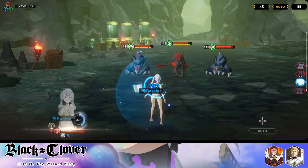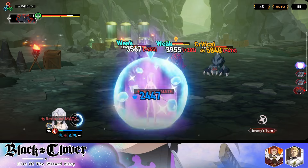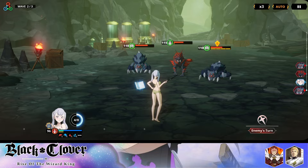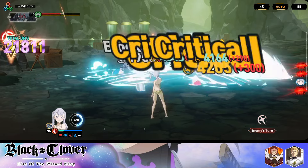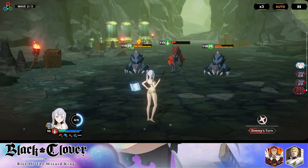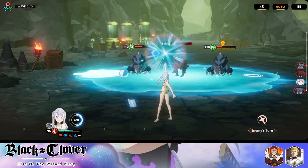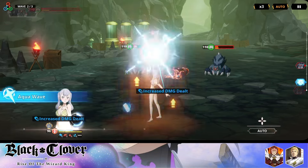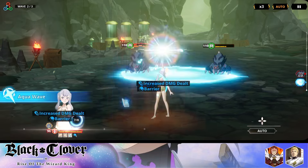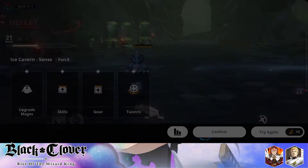She just starts taking damage — she got a barrier. I think once I get her duped up it becomes a lot easier to do these types of runs. She can definitely beat wave two, but wave three is where the challenge lies. They keep hitting her and the shield is about to break — she can heal, but okay, as you can see there's an issue with that.